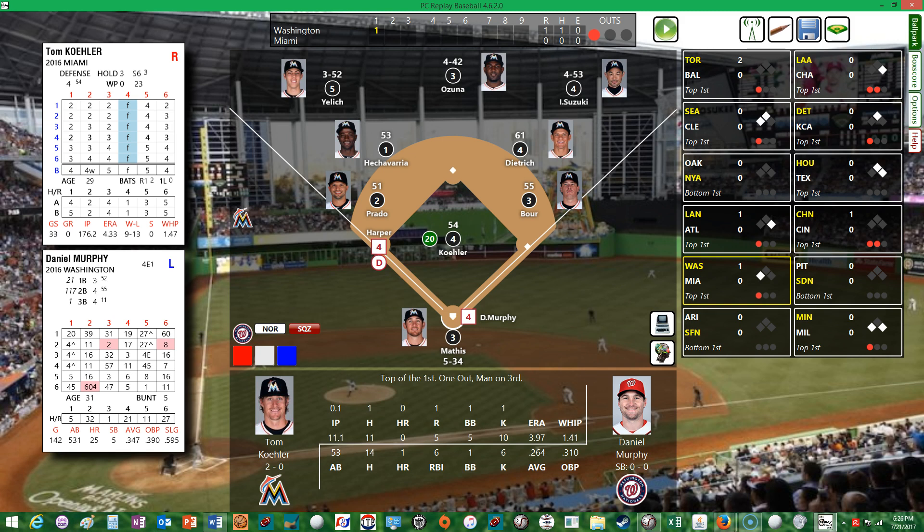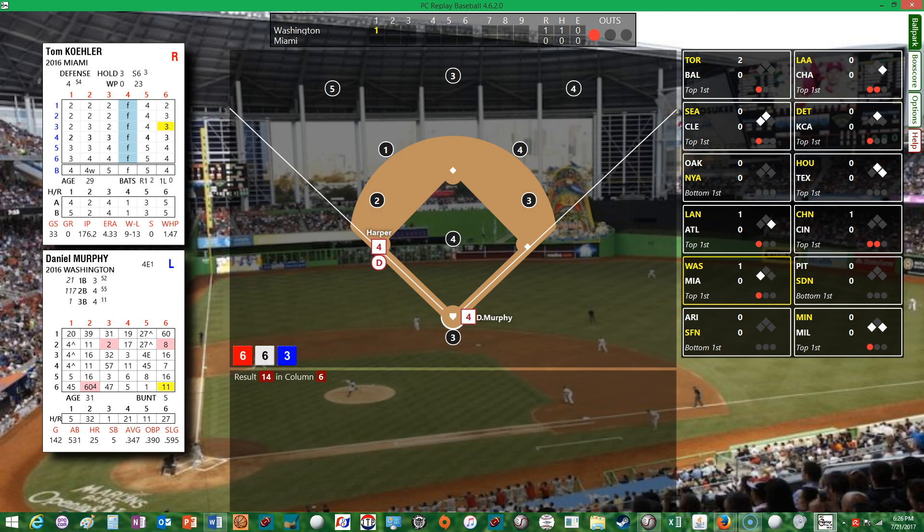Daniel Murphy is up now, hitting .264 with a homer and six RBIs. He hits a two-run home run, driving in Harper. The Nationals take a 3-0 lead. A great start for the Washington Nationals — if they win today, they'll vault into first place ahead of the Marlins.